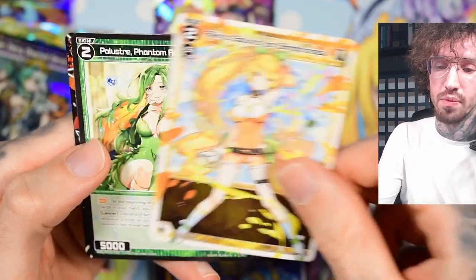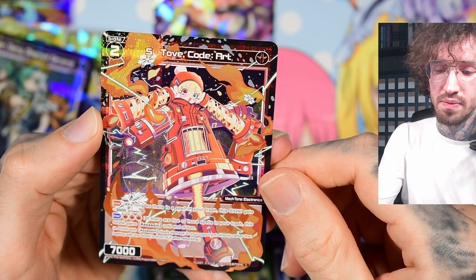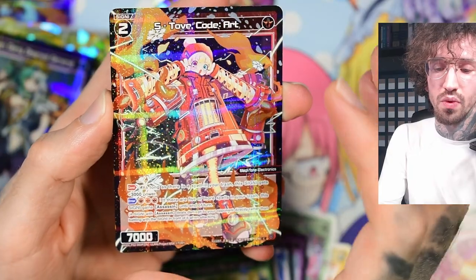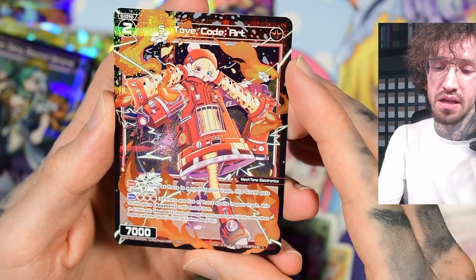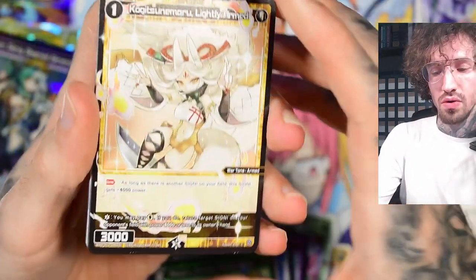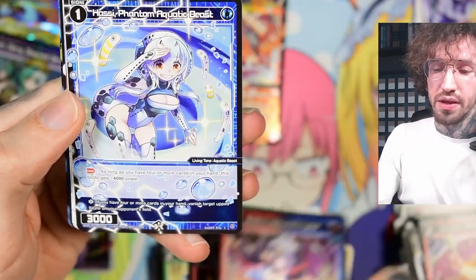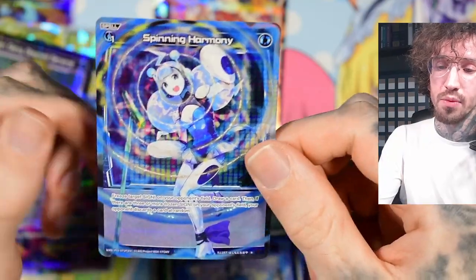Akino Bond for Brightness, the S12 code art. As long as there is a spell in your trash, this signi gets plus 3,000 — not very big since many level two signis already have 10k. But her special effect with enter costs three red Anna: if there are five or more spells in your trash this signi gains assassin until end of turn. I don't really know how to value assassin Anna-wise, or whether three red Anna is a good price to pay — I still have to learn a bit.